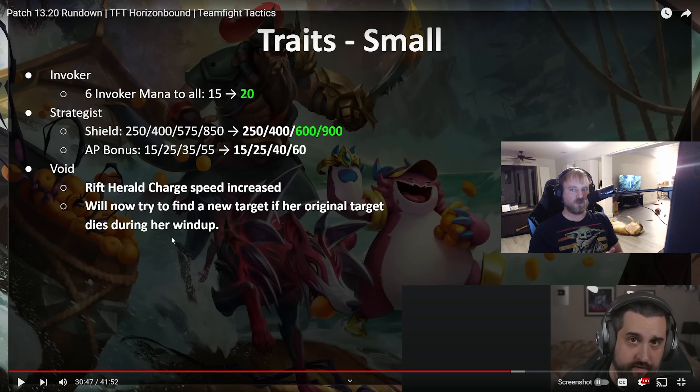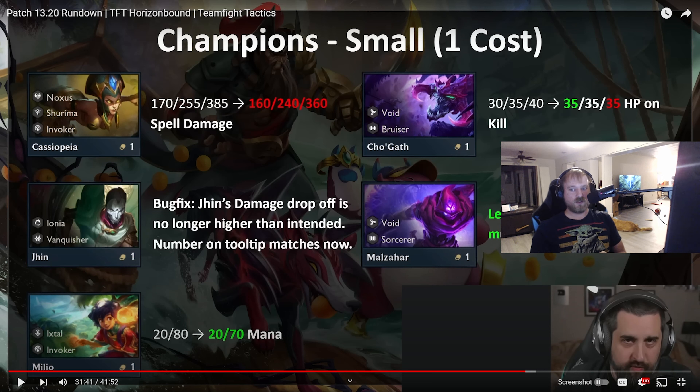For small trait changes: six Invoker got buffed, now giving 20 mana to all units. Strategist got buffed — I think that's going to make the Strategist plus Bilgewater comp much better, since normally you end up playing 5 Bilge 4 Strategist in that comp. Very interested to see how that goes. Void's Rift Herald is now faster and will move to a correct target if the target dies while she's preparing — just a slight buff to Void.